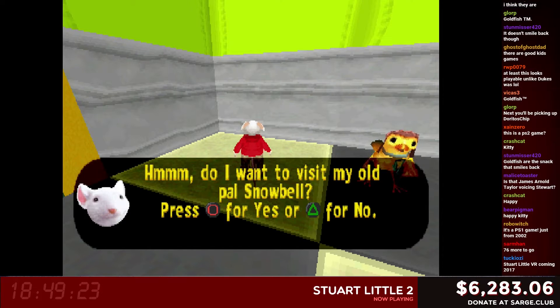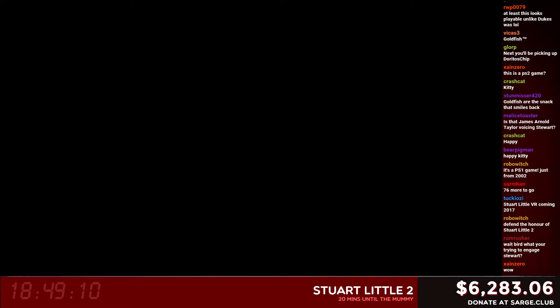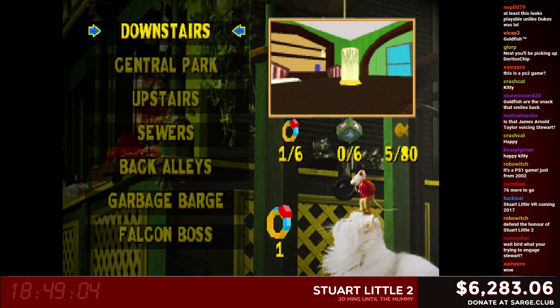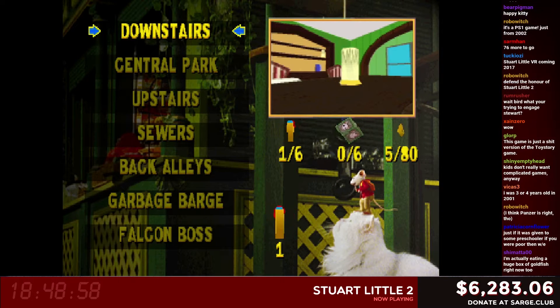Do I want to visit my old pal Snowbell? Yeah sure. Isn't that the cat? I don't think you want to visit Snowbell. We have some donations. Let me get on that. Oh yeah, I dragged this into a different window hoping it would stop breaking the back end. Look at Snowbell. Oh, this is the level select — oh, level select, okay. Oh but you need rings. I ride the cat to get me to the different levels. Nice.